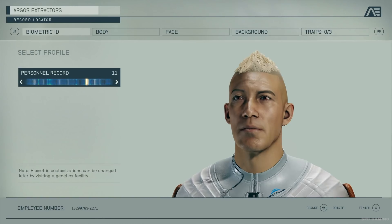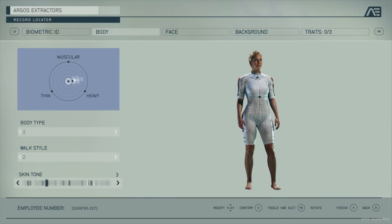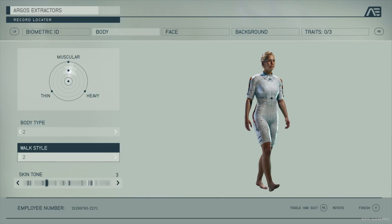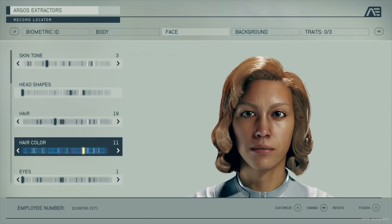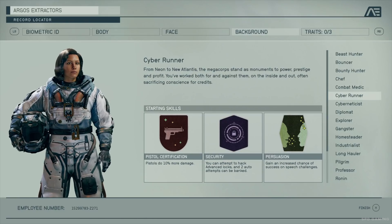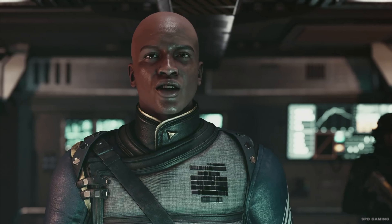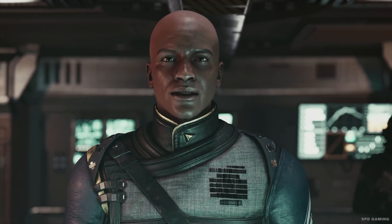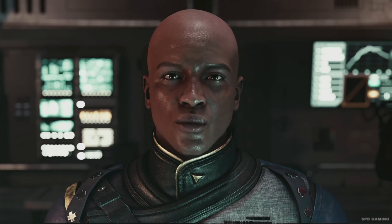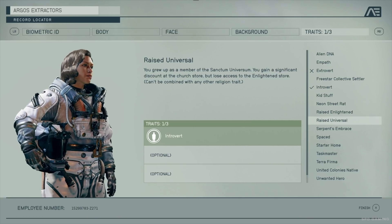It's our most flexible yet. You can customize all the elements of how you look. You'll pick a background that gives you three starting skills. It says here you spent some time as a diplomat — having a way with words might prove useful. There are optional traits, and these come with unique advantages and disadvantages.